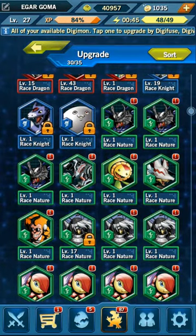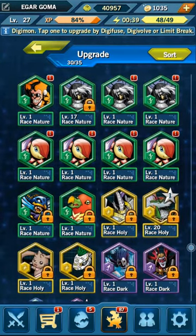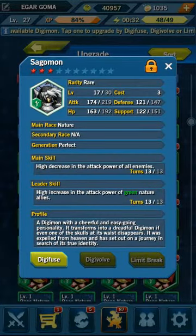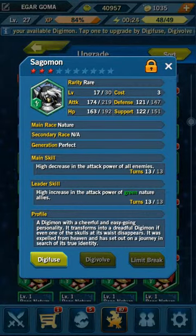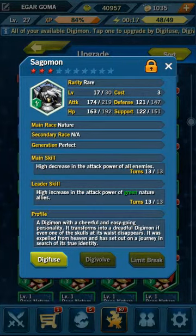These Terriermons are all going to be sold. Anything that doesn't have a lock on it, or has that star with a number on it, is basically something I'm not using. You can find the later forms of all of these Digis honestly — by the time you reach the next area you can find GreyMon, BlackWarGreymon, and all of these just as you progress through the story.